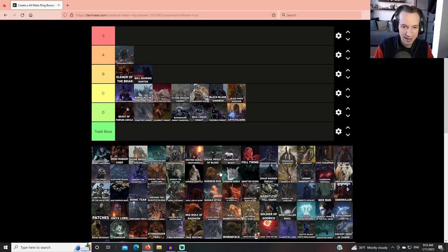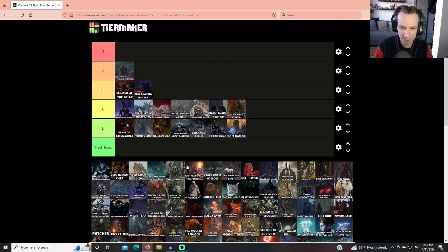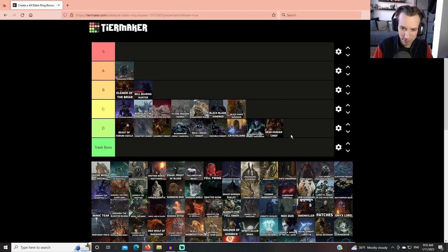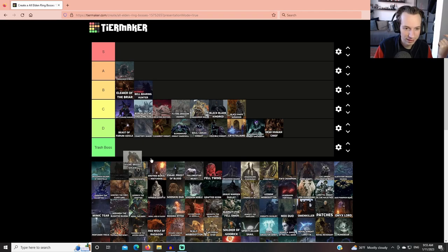I'm noticing this list is really front-loaded with the bad bosses. A lot of the boring ones are ending up first, but don't get me wrong — I don't hate every fight in this game. The Demi-Human Queens show up in a million places and there's nothing interesting about them: a very basic monster enemy with a few easy attacks and a bit of spellcasting. Same with the Demi-Human Chief. The Divine Bridge Golem is D tier for sure — golems are fine as regular enemies but not as bosses.